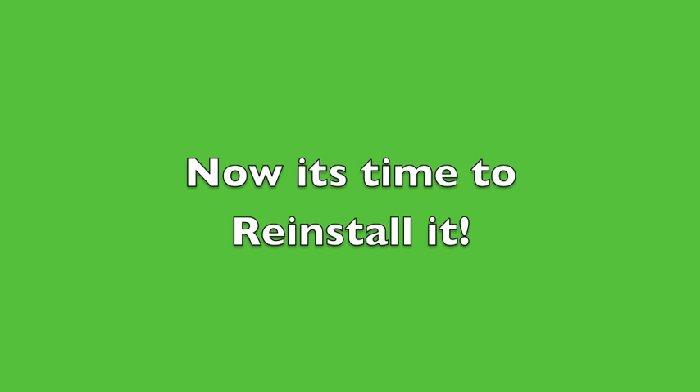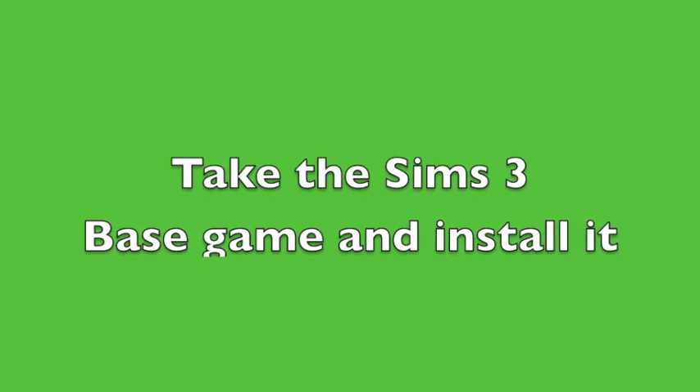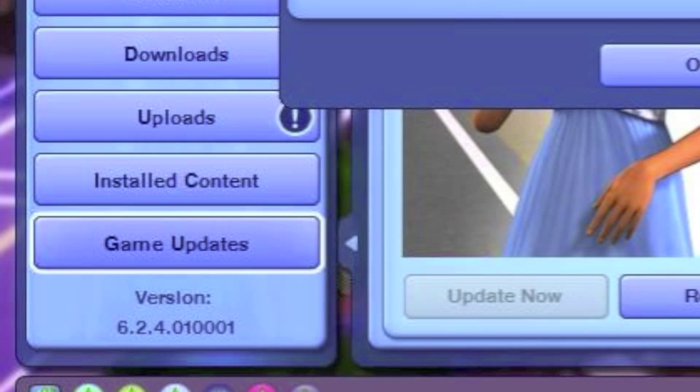Now it's time to reinstall it. Step 1: take the Sims 3 base game and install it. Then Step 2: update your game. Here's how to update it — go to the Sims 3 launcher and go to Game Updates all the way at the bottom, then click Update Now. I clicked Refresh just in case it wouldn't come up.